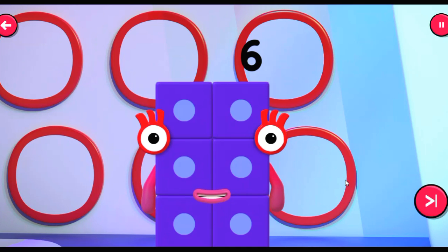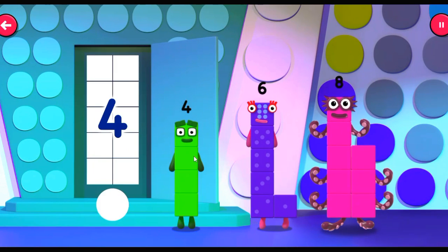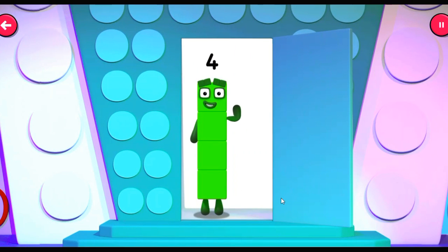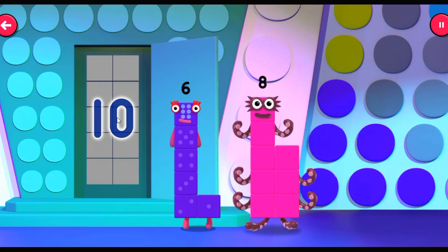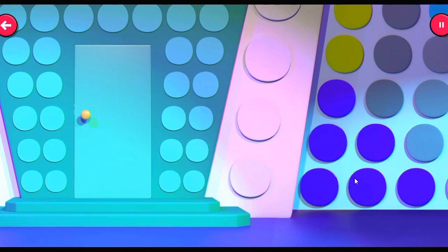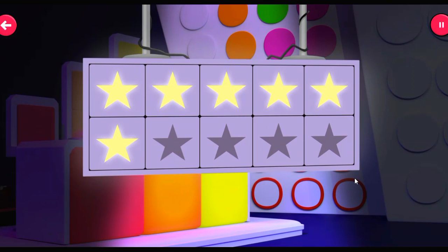For my next verse, let's try in reverse. Drag the number block that matches the number in the doorway. Who's there? It's four. Who's there? Good going — it's ten! That's the end of the round, let's see what you've scored.